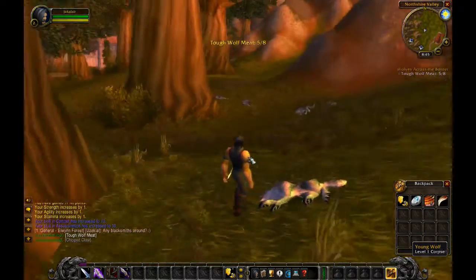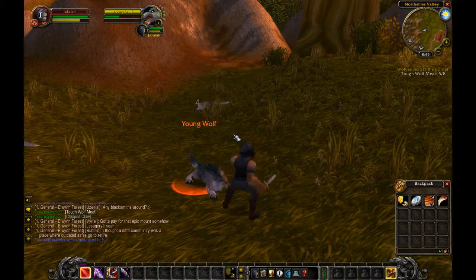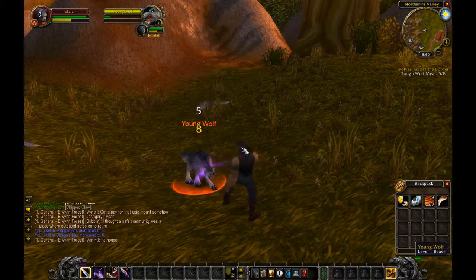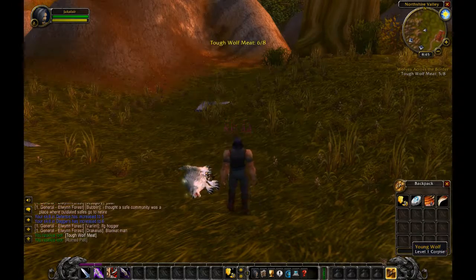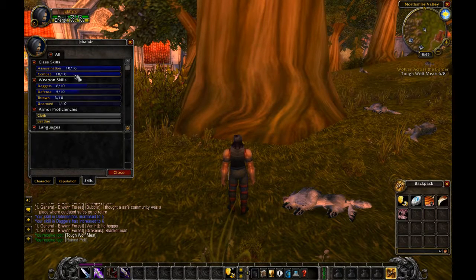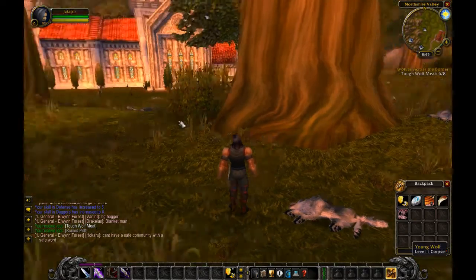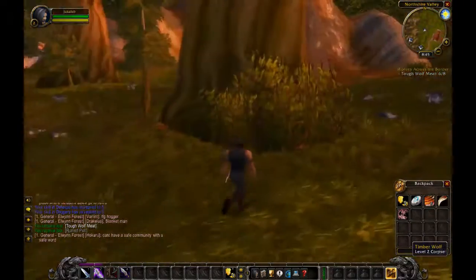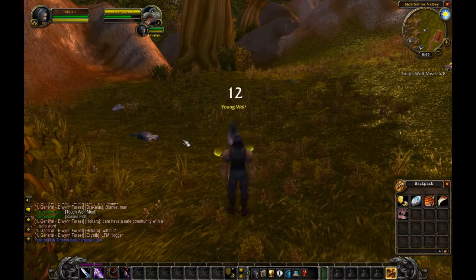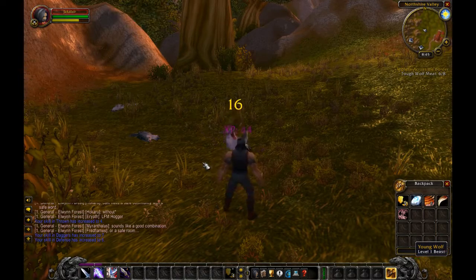Now I'm level two. I've got those two buttons, which is going to drive me nuts. So here are my skills: I know weapon skills — I know daggers, defense, thrown, and unarmed. And I have cloth and leather. And I still don't know why — old pet peeve of mine — that they have language skills in the game. They never did anything with them.